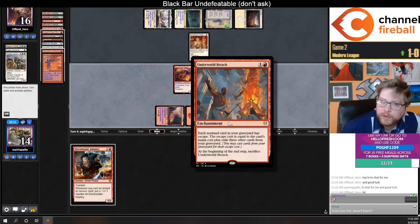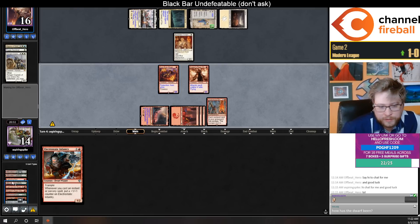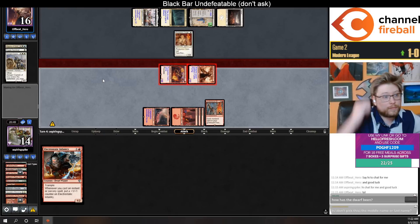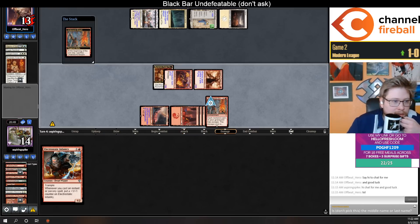Oh wait, I could have just played creatures off this. Yeah, that was the better line — just play like Aether Channeler, then another channeler. Whoops. Okay, I do like getting that off the table.